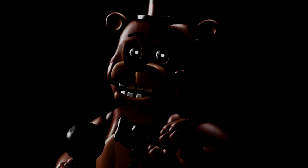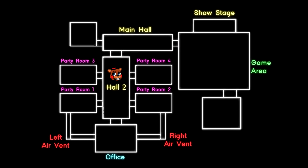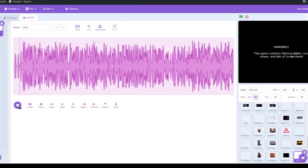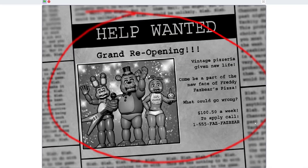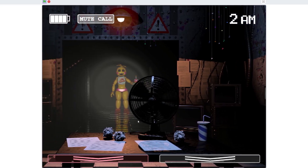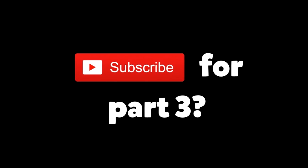Now let's program Toy Freddy's route. Starting from the show stage, he advances through the game area, then through hallway 1 and into hallway 2, which brings him even closer to the player. When an animatronic moves into the same screen you're in, we'll display a camera issue screen to add suspense. Lastly, we'll add the call and mute button as an in-game tutorial. After fixing a bunch of bugs, here's FNAF 2 in Scratch. Subscribe for part 3.